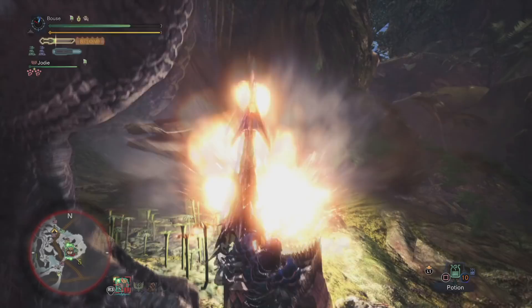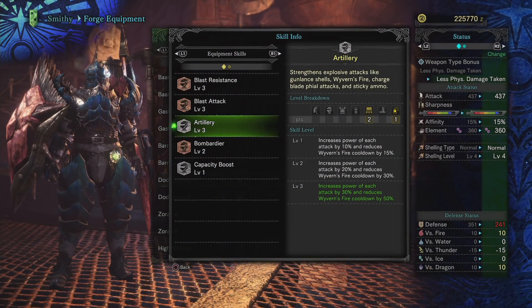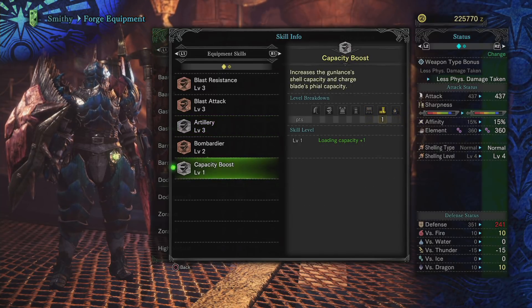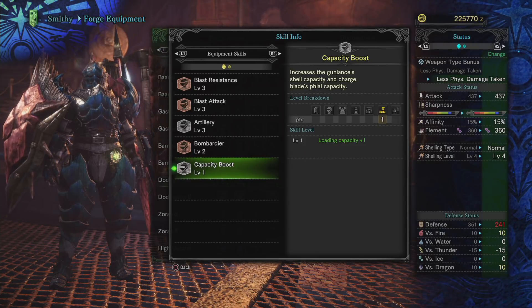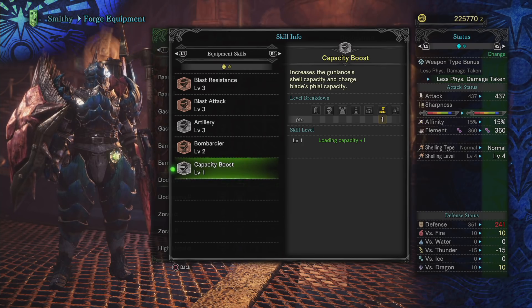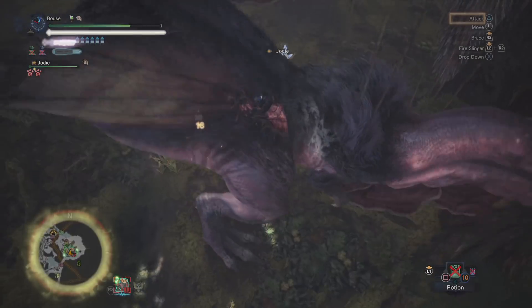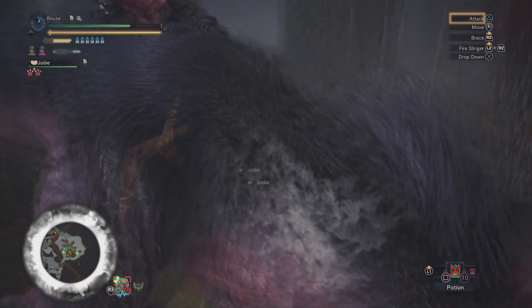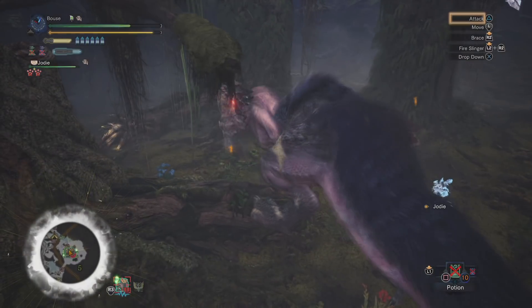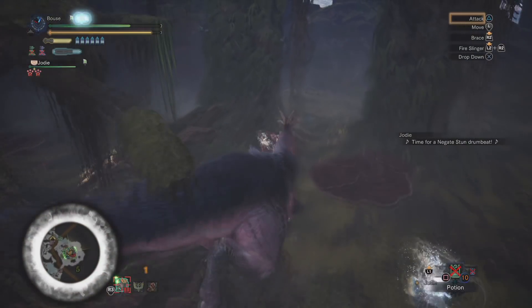For armor skills, you'll definitely want Artillery as it increases the damage of your shells. Additionally, Capacity Boost is a huge plus, especially for normal shell gun lances, as it increases your shell count by one. I'd consider these two skills to be mandatory. I'd stay away from affinity skills because your shots can't crit - they'll always do the same amount of damage no matter where you hit the monster. Guard skills and Attack Up, plus bonus damage to whatever element you're running, can also be helpful.